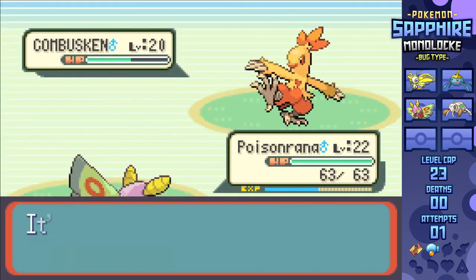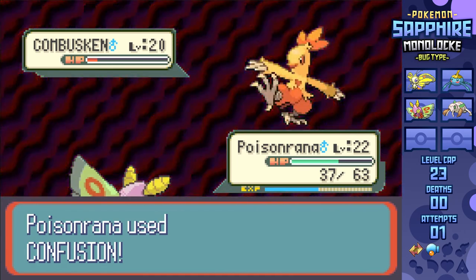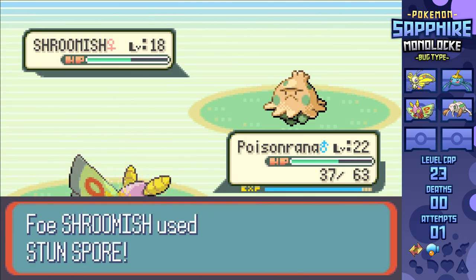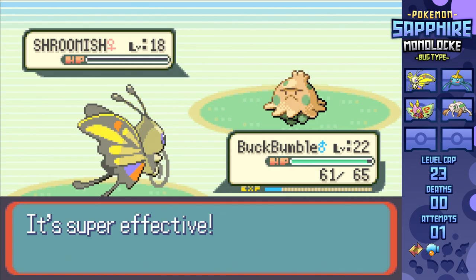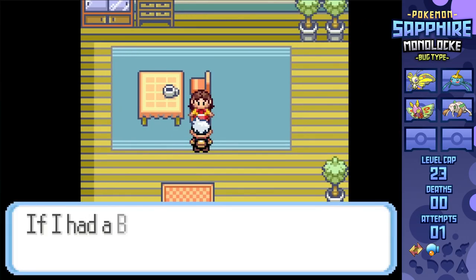Confusion can't two-shot Combusken, but neither can Ember two-shot us. After seeing us outspeed, he hits Ember, but then next turn goes for Focus Energy, allowing for a third Confusion to be hit in safety, leaving just Shroomish. Gust does nearly half as she sets up a Stun Spore, but I figured I'd just swap for Beautifly and hit a STAB Gust to take this thing out, since I don't want to be here longer than I have to be.